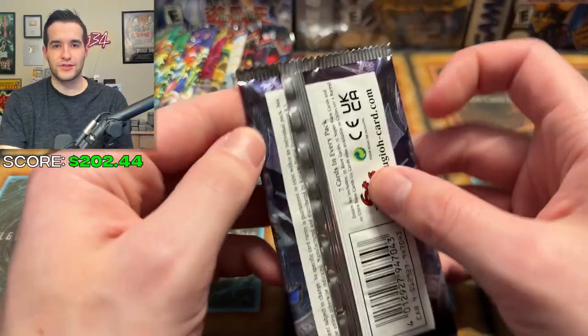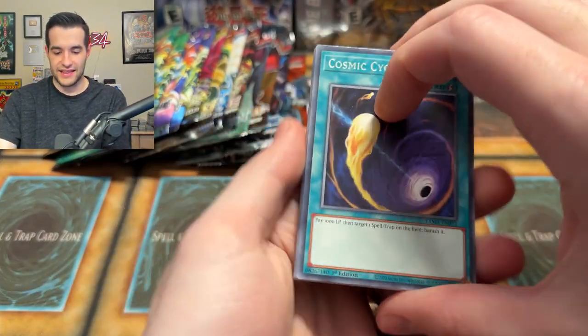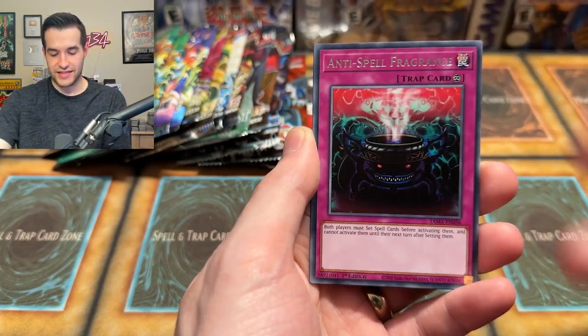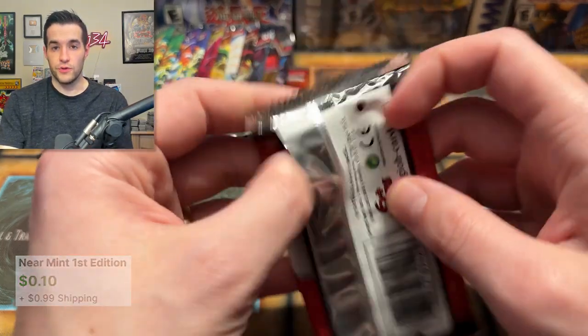We somehow have a Tactical Masters left — they just never go away. Let's see what's inside. Come on, Collector Rare — we never pulled one today. It's our last chance I think. Reckless Greed, Anti-Spell Fragrance, more Runic — not a surprise. On to our last Legendary Collection 2, the Dual Academy Years.